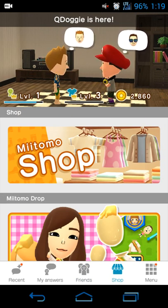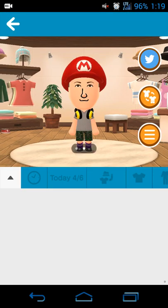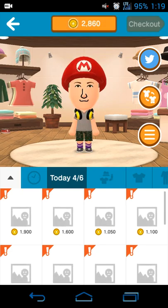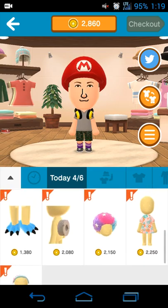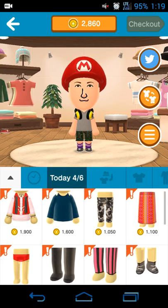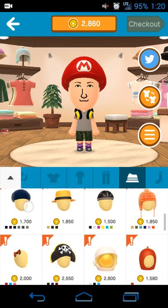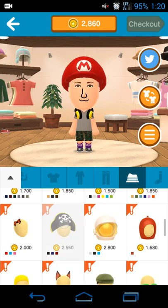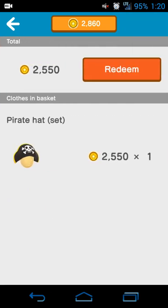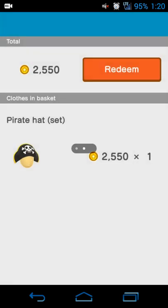As you earn money you can see I have 2,800 coins. In the Miitomo shop you can add things to your character — headphones, shorts, a shirt, all upgrades. It takes a little time to load but you'll see a price. For example, I like this pirate hat, so I'll check it out, hit next, redeem my coins, and hit done shopping. Now I've added myself a pirate hat.